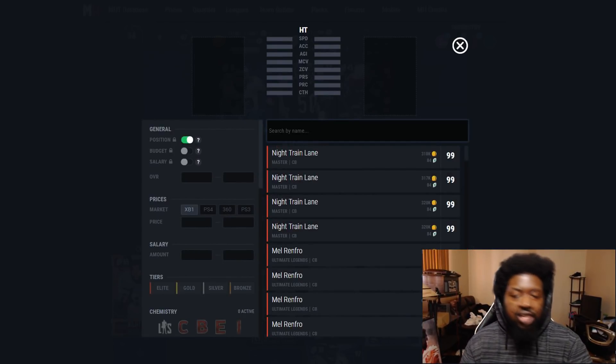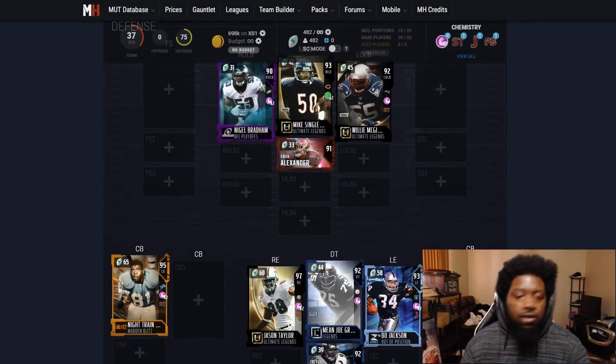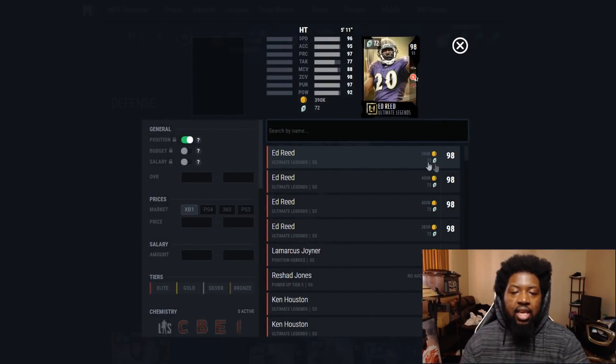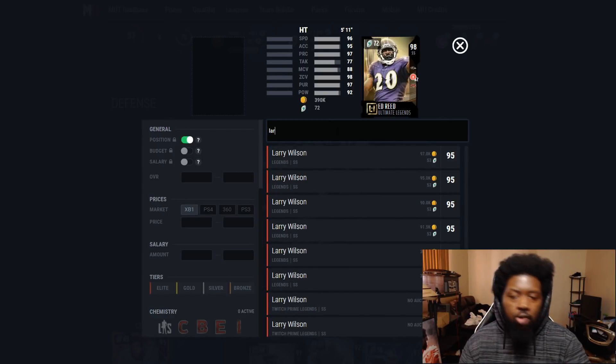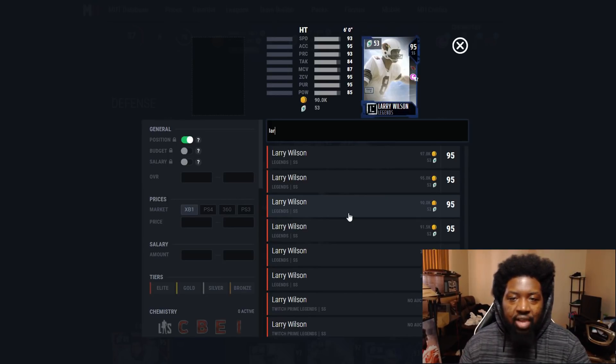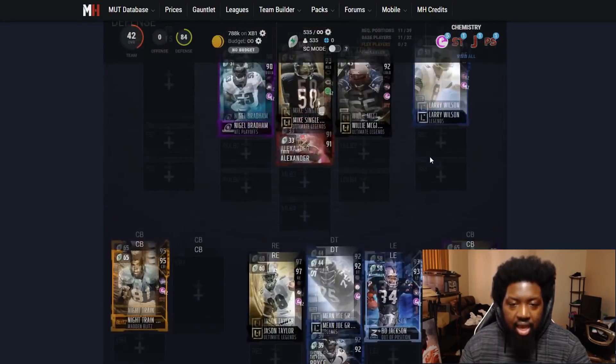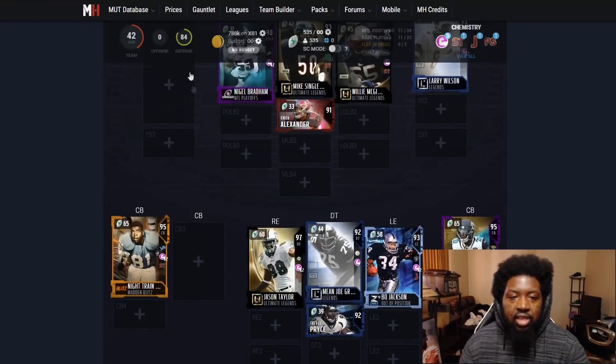Cornerback two — another guy I really wish had secure tackler — is Jalen Ramsey's 95 overall. Again, 93 speed, just don't press. Do not press. He's out here specifically to complement Dick Lane, and if he had secure tackler he'd basically be Dick Lane. At strong safety, we're picking up Larry Wilson because in a 4-3 you don't really need your safety out here hitting — you want your safety covering. Larry Wilson at 93 speed has great coverage stats and has the range to play a lot of the field. So with that, our physical front is fully maxed out — you can do whatever you want with these remaining two positions.